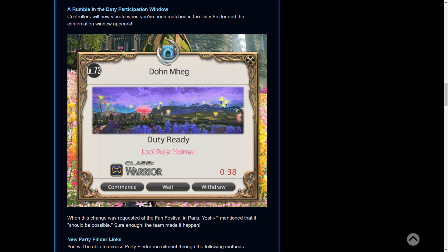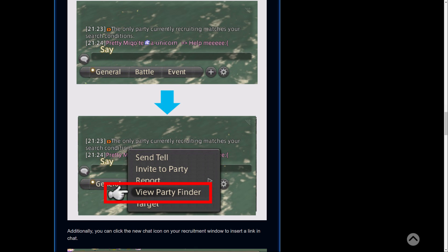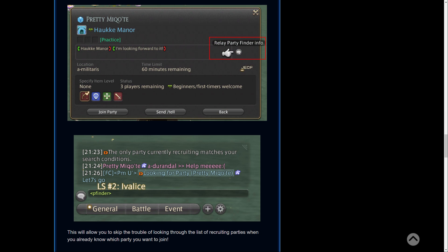I believe you can turn this on and off, and hopefully a lot of people will not miss their duty cues now. The next change is new party finder links. You will be able to access party finder recruitment through new methods — clicking on the recruiter's name in chat will display a new 'view party finder' subcommand, and selecting it opens the party finder's recruitment window directly. This is incredibly useful as a shortcut to find their listing. Additionally, you can click a new chat icon on your recruitment window to insert a link in chat, which is very handy.